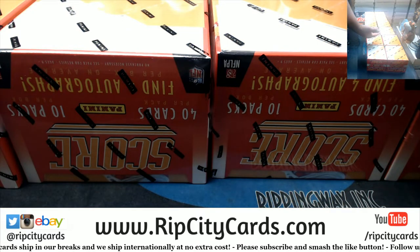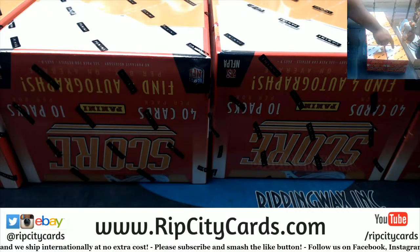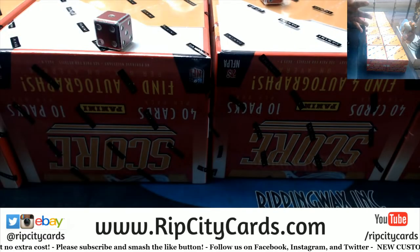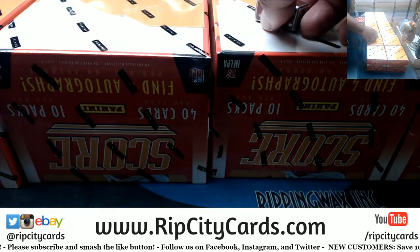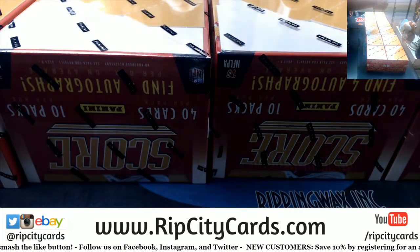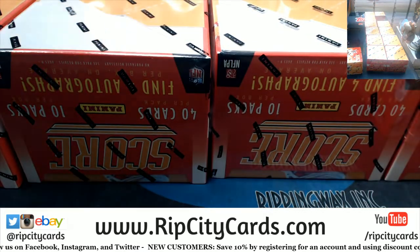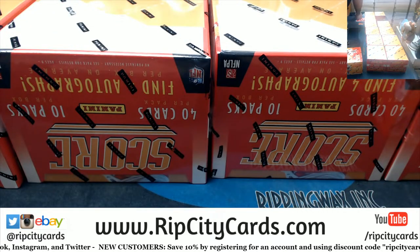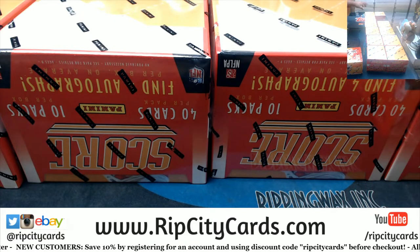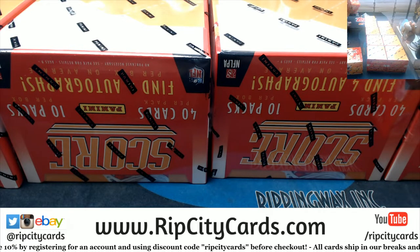I'm gonna roll a pair of dice to determine what number I'm gonna get — we got one through five, six through ten. We got snake eyes right there, so the number two, which is this one. I guess by rolling a pair of dice I eliminated the first box, but I can't find my 12-sided die.